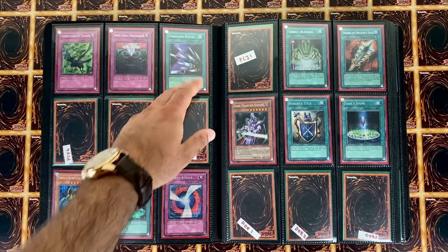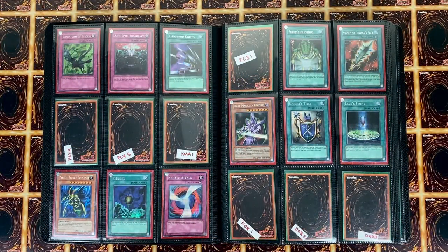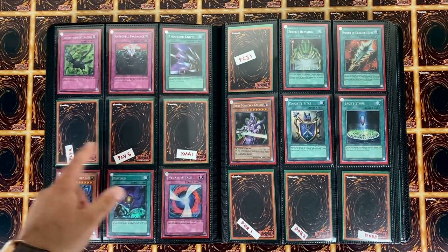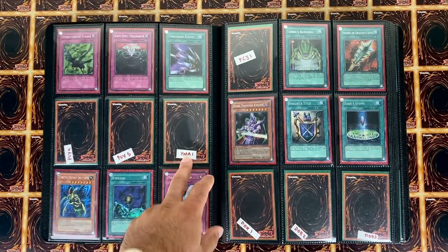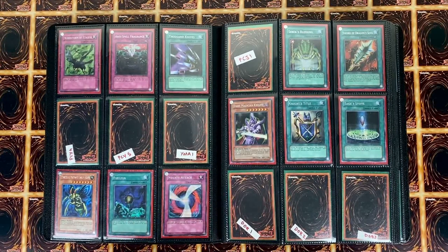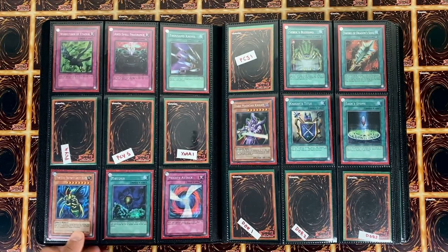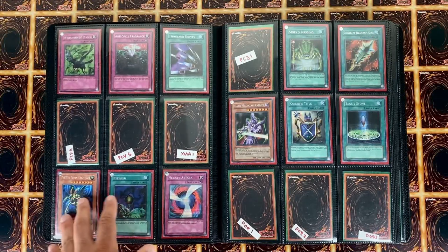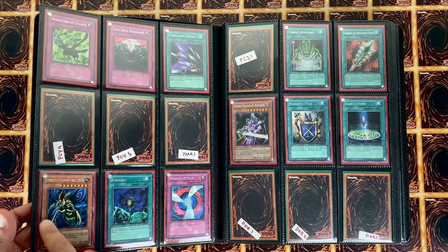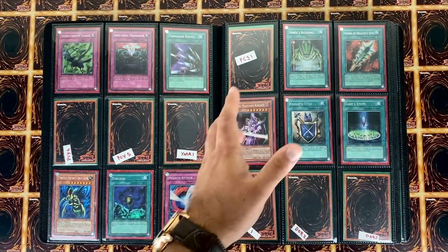This thing comes in two versions — there's the PC version which is a rectangle that comes with three cards, which is what I had. There's actually another variant in triangle-shaped packaging that has five cards inside including Kuriboh and Dark Magician. Here I slotted in the YMA, which is the Yu-Gi-Oh manga card, the Sky Dragon. Here we have TSC — The Sacred Cards — these are the most common ones, probably the easiest to acquire in mint condition.